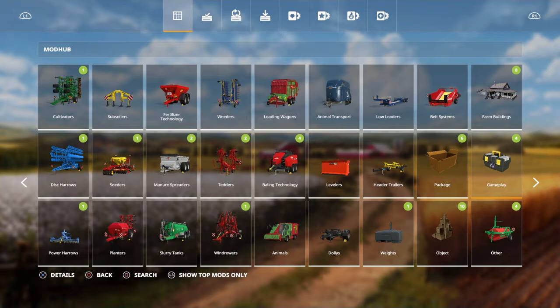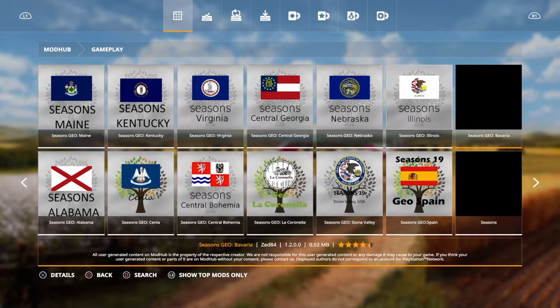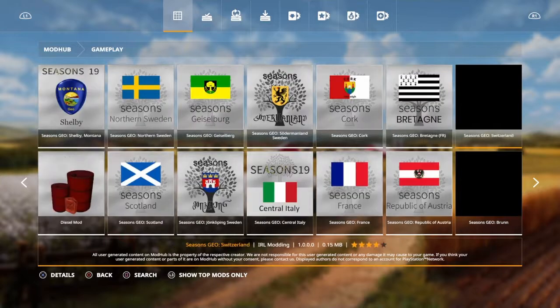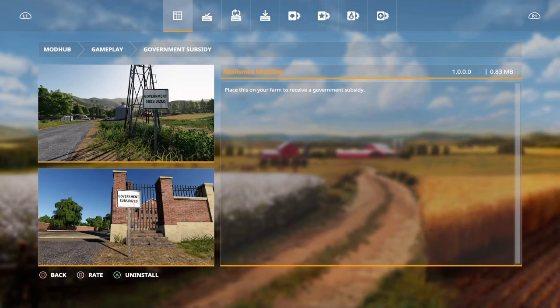Go all the way to the end until you find Gameplay. So it's a Gameplay right there — it's a Toolbox. Click on it and go all the way till the end until you find this Government Subsidy — don't know how to say that — but you install it.